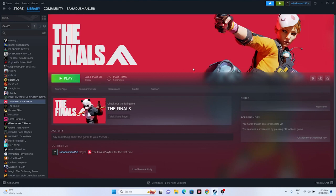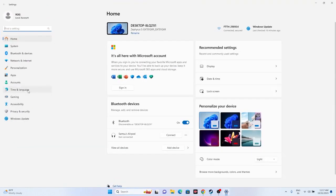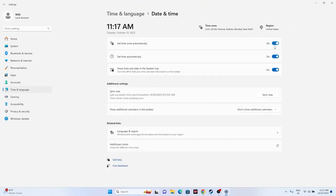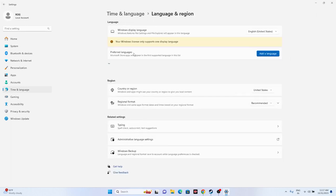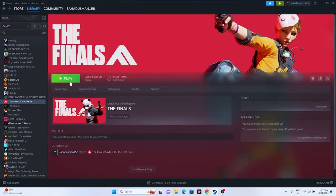Next, make sure the date, time, and region are correct. Go to Settings, then Time and Language, then Date and Time — make sure the time zone and everything is correct. Then go back to Language and Region and make sure you have selected your country according to your geography. This fix was found on Reddit and it worked for many users.